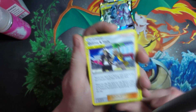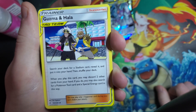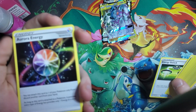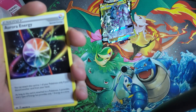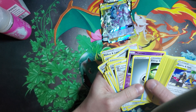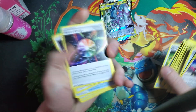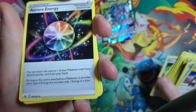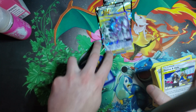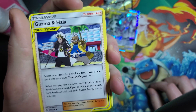Another supporter we have here is Guzma and Hala. You're really going to use this to look for your Aurora Energy. Since the ADP needs a metal and a water energy to use its GX attack, it's kind of hard to get off that water energy — there's not really a good way to search out basic energies. So you can use the Aurora Energy to meet that requirement since it counts as a rainbow and can be any type of energy, at the cost of discarding a card from your hand when you attach it. You can also get a stadium and a Pokemon Tool with this, but its main utility is looking for that Aurora Energy.